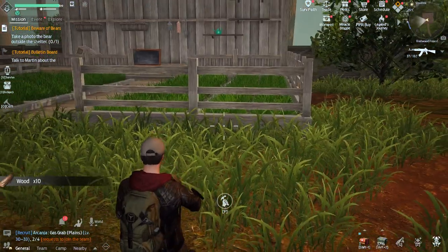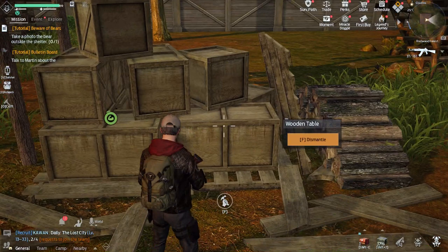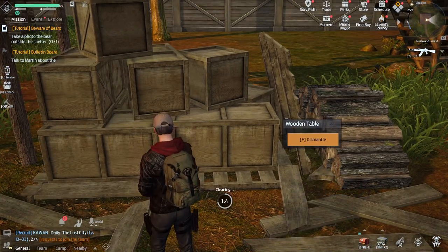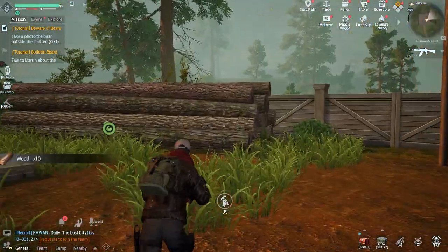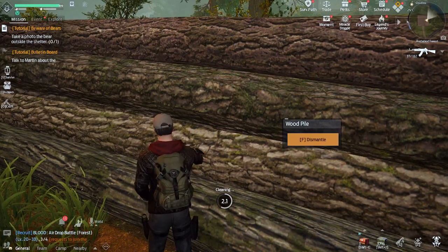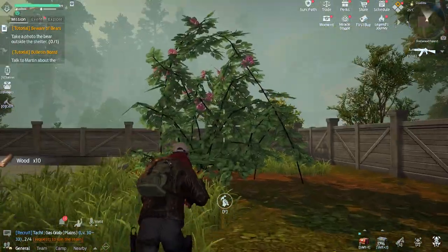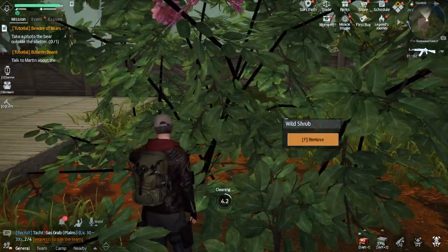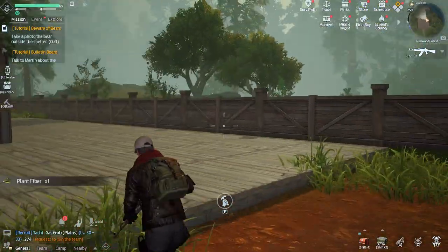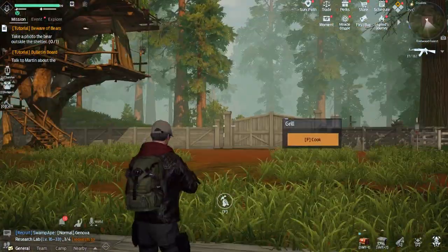Dismantling things will get us some resources — well, 10 wood. Okay, it technically did get us some resources. But more importantly, we now have a lot more room to build, and the level 35 character cap is huge. I really want to hit level 30 to unlock a heavy weapon — there's a sniper rifle, a grenade launcher, some crazy things to choose from.